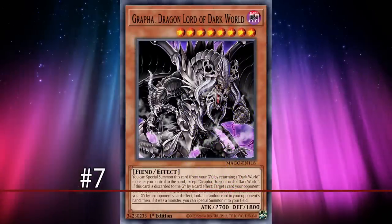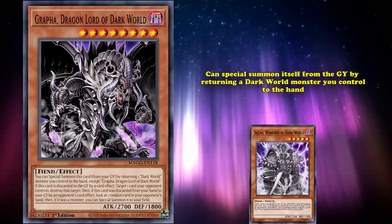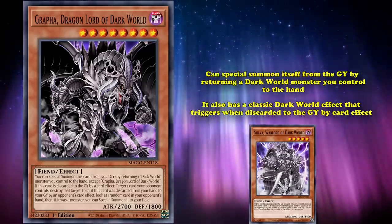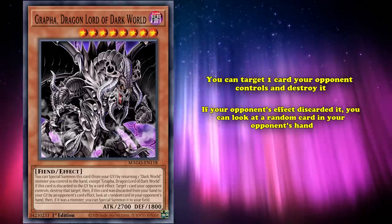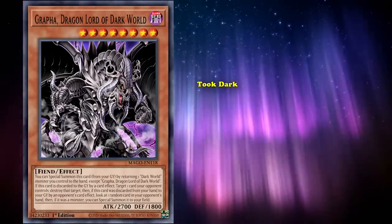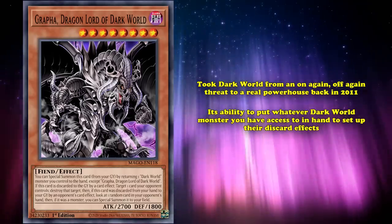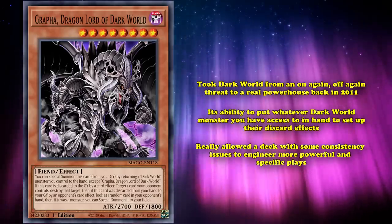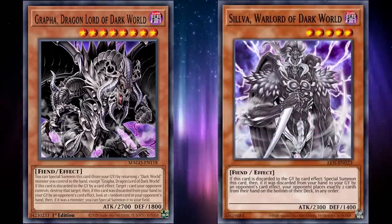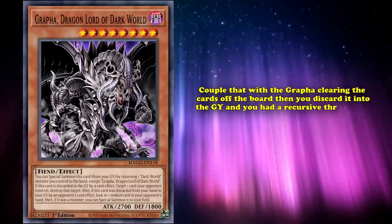And at number 7, we have Grapha, Dragonlord of Dark World. This is a level 8 Dark Fiend monster with 2700 attack that can special summon itself from the graveyard by returning a Dark World monster you control to your hand. It also has a classic Dark World effect that triggers when discarded to the graveyard by a card effect. In Grapha's case, you can target one card your opponent controls and destroy it. And if your opponent's effect discarded it, you can look at a random card in your opponent's hand, and if it's a monster, special summon it to your field. Grapha is the legacy support that took Dark World from an on-again, off-again threat to a real powerhouse back in 2011. Its ability to put whatever Dark World monster you have access to in hand to set up their discard effects really allowed a deck with some consistency issues to engineer more powerful and specific plays. It would let you turn any Dark World you could discard to summon itself onto the field, and couple that with Grapha clearing cards off the board when discarded, and you have a recursive threat that could help you break boards.